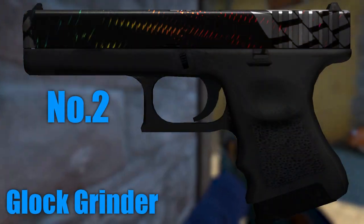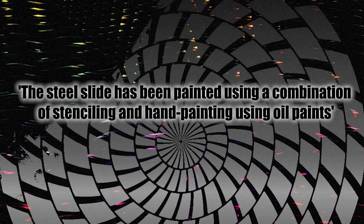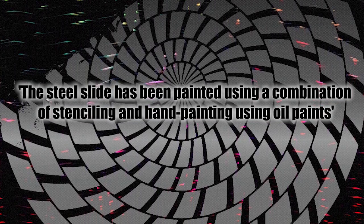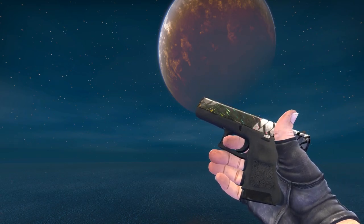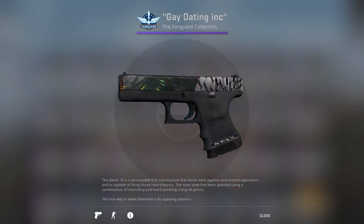Skin number two, the Glock Grinder. What on earth is this texture file meant to be? It's said to be a steel slide that's been painted using a combination of stenciling and hand painting with oil paints, but that doesn't really answer the question. Whatever it is, it does still look kind of cool — I kind of get an 80s sci-fi vibe from it. This is the texture file slapped on the Glock Grinder from the Vanguard case. These things were apparently once kind of hot, like the Blue Leaf and the Lab Rats once were. Nowadays though, they're kind of semi-forgotten, particularly with newer players, which is why they're in this video.